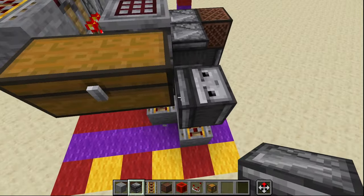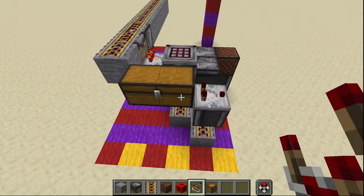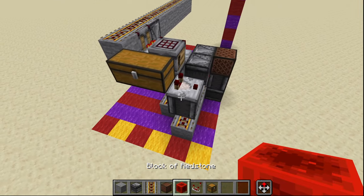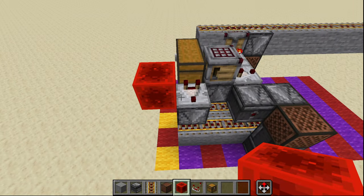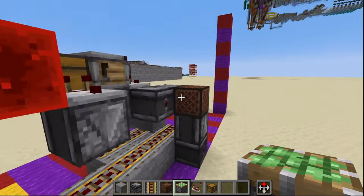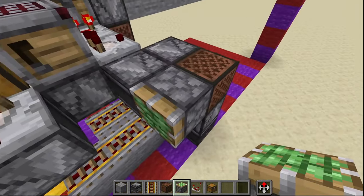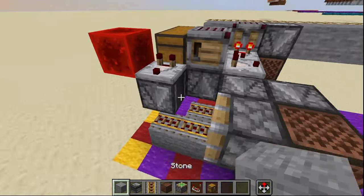With a temporary block right next to it, an observer facing up coming off of that temporary block which we can now remove, with a comparator on top of that comparating out of the chest here, with a redstone block right on the side of the comparator.